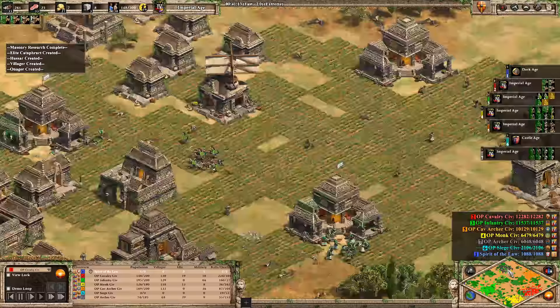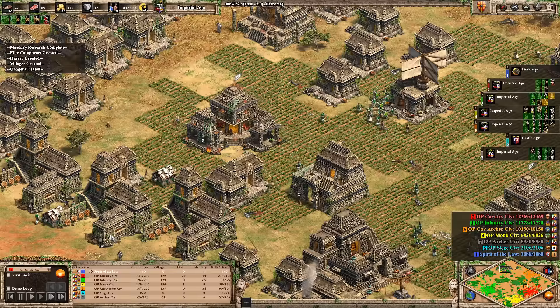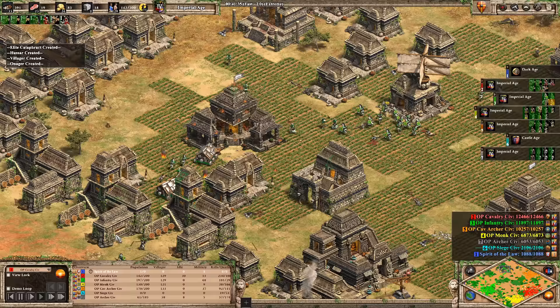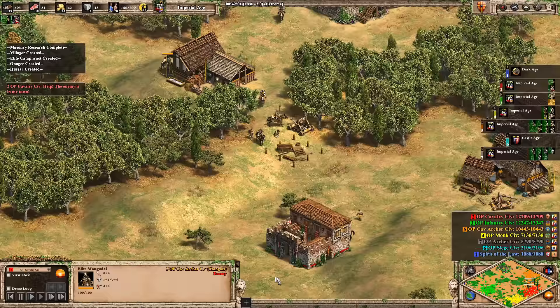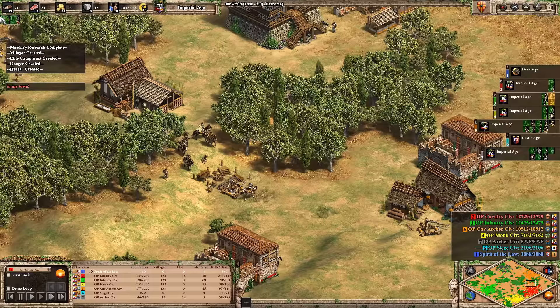The problem is there's nothing to tech into — going two-handed swordsmen means fighting the ultimate infantry civ that gets units super cheap. Archer civ looks basically dead. The cavalry archer civ is finally making Mangudai, which is good — they have 20 more HP than usual, extra attack, and extra range. These will have crazy stats. The cavalry civ on paper is probably the strongest civilization, with that elite cataphract being its strongest unit, but they still haven't managed to get a castle.